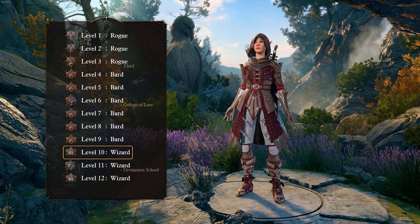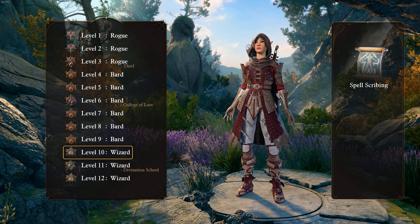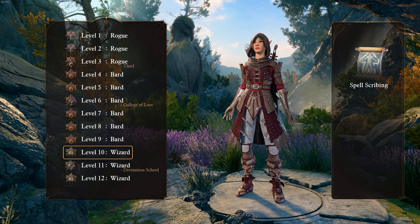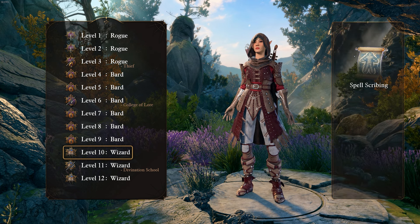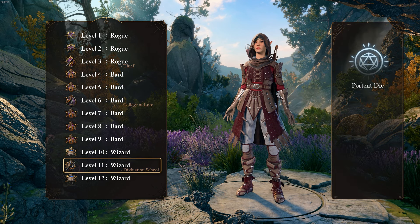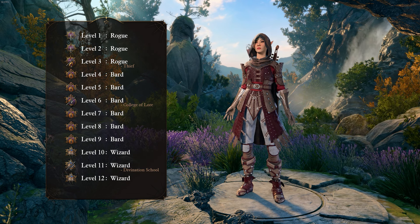At level 10, we want to start taking points in Wizard. This gives us access to Spellscribing, meaning we can start learning spells up to the level of our highest spell slot if we have a scroll for it. I would recommend picking up Greater Invisibility as soon as possible, as it is very useful in our build's general playstyle, especially if we opted to take Command for Magical Secrets. And finally at level 11, we take the Divination School subclass, granting us 2 Portent Die to further mess with enemies' or allies' dice rolls. And that's the build.